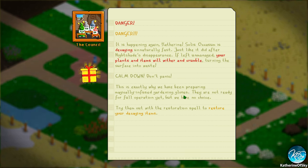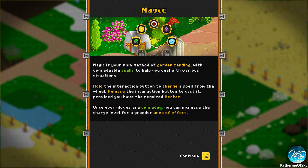Danger, danger — it's happening again, Catherine. Solus Akosum is decaying unnaturally fast, just like it did after Nightshade's disappearance. If left unmanaged, your plants and animals will wither and crumble, turning the surface to waste. Calm down, don't panic. This is exactly why we've been preparing magically infused gardening gloves. They're not ready for full operation yet, but we have no choice. Try them out with the restoration spell to restore your decaying items.